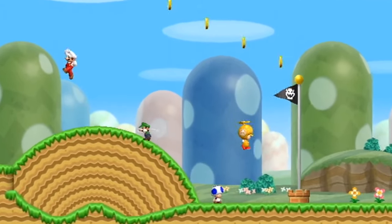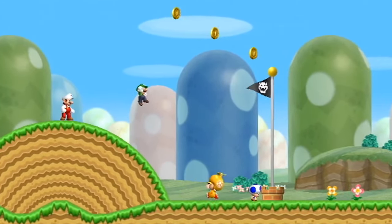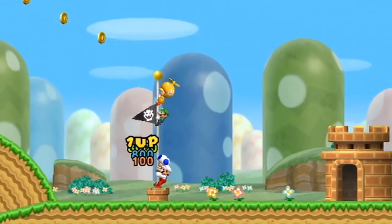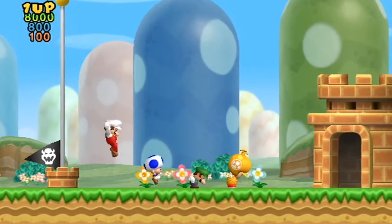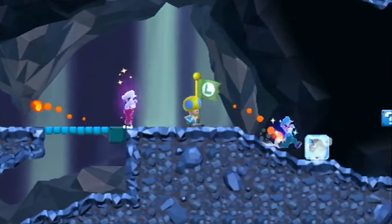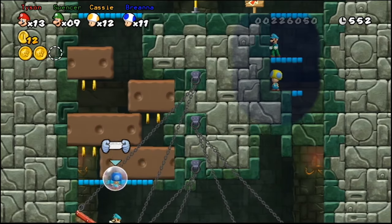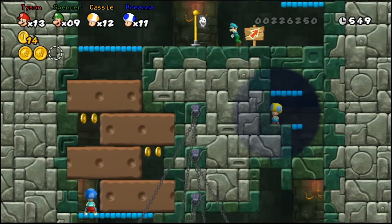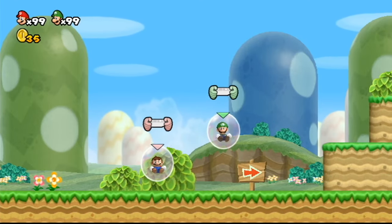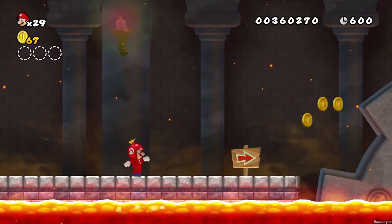New Super Mario Brothers Wii is notable for being the first four-player Mario platformer. After this point, multiplayer options carry the spirit of adversarial co-op we first saw in the 1983 Mario Brothers. You can pick each other up to help or hurt progress, hide in bubbles if you want to skip a section, and opt out of a level completely if everybody bubbles at the same time.